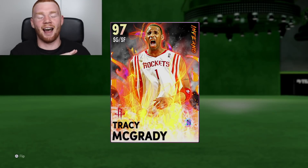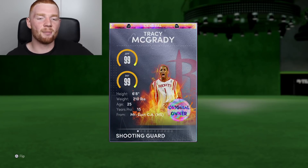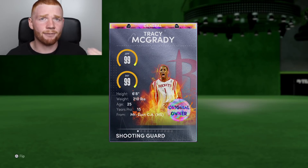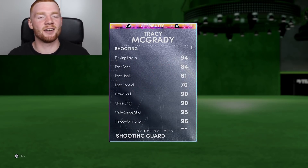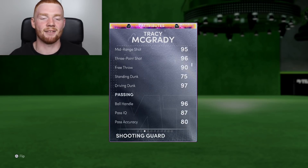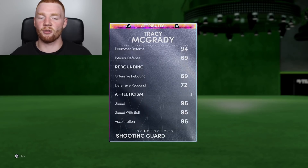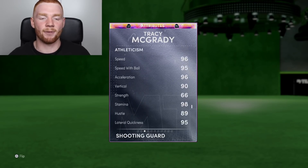First of all, this card art — I love it so much. Just like the Opal going through the flight, I love it. But anyway, T-Mac on the Rockets, original owner, a shooting guard slash small forward. He's a 99 on both offense and defense, and he's 6'8". And when we have a look at the stats, they do not disappoint: 94 driving layup, 96 three ball, 97 driving dunk. Insane ball handling, really good defense too.